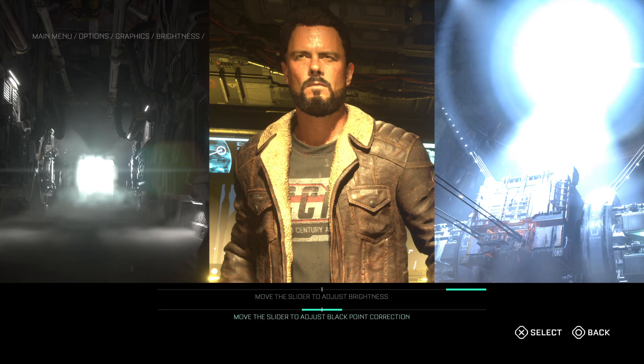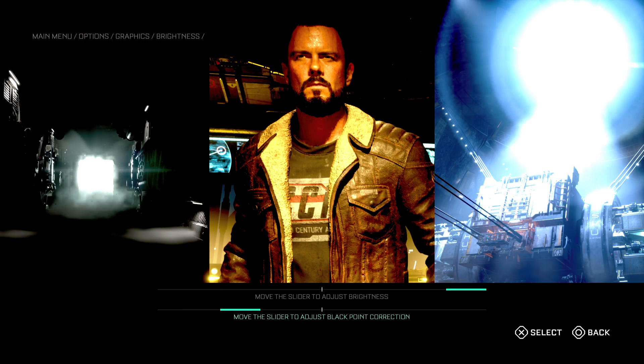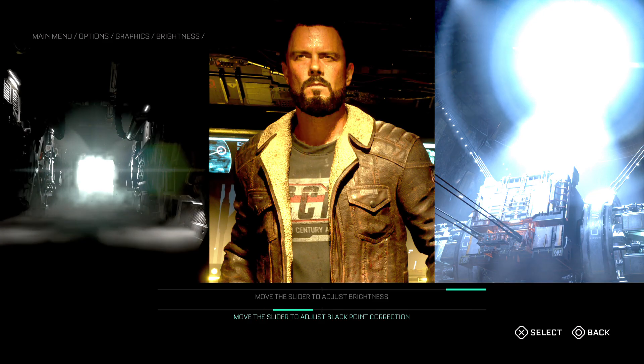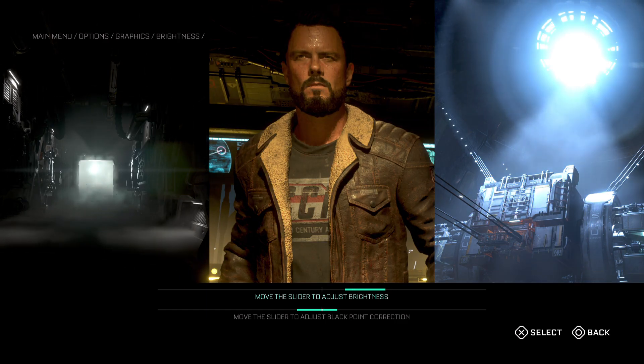For example, with the brightness slider you can make it super bright if you want, and with the darkness slider you can adjust it to your liking. You can see it's giving you a preview in the middle of the screen showing you how that adjusts. You can further fine-tune things through your monitor settings.